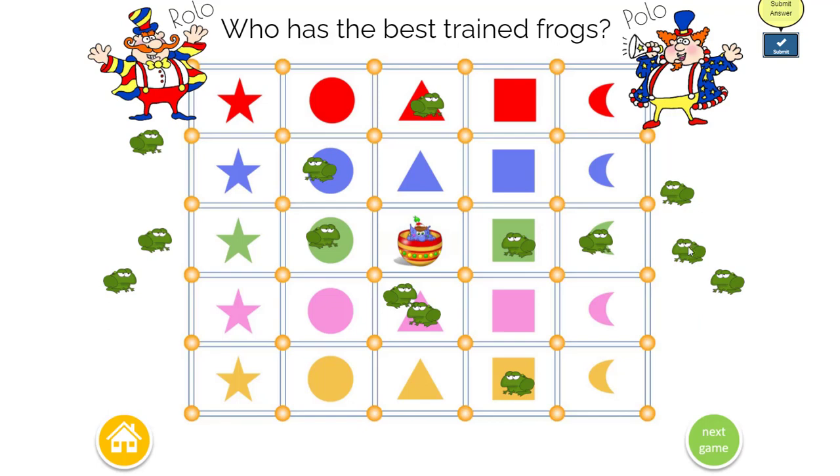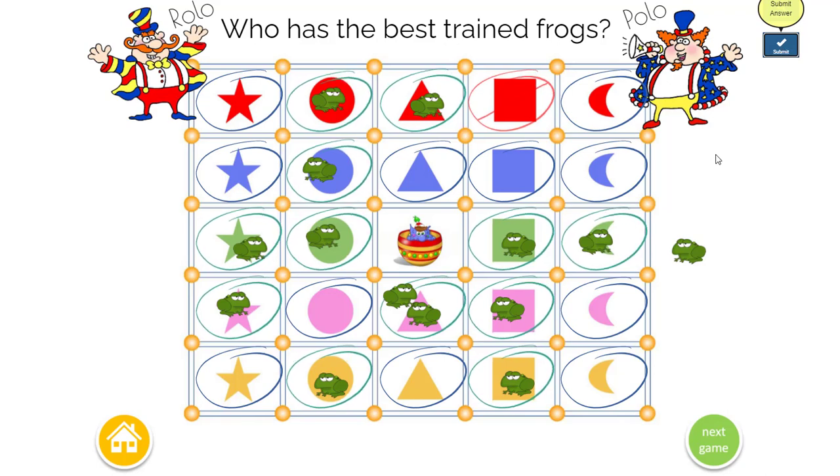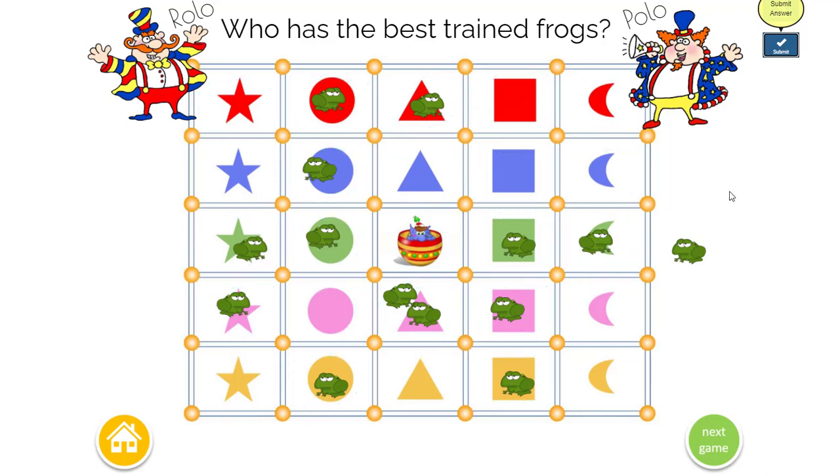Now if they both had three hop back, we'll just take another turn. We'll do a task and try this one instead — we try again to break the tie. We click submit and Polo still loses. Anyway, that's how you find out who's the best frog trainer in the world. That's how you play. Have fun!